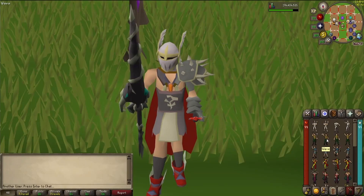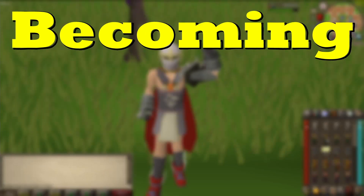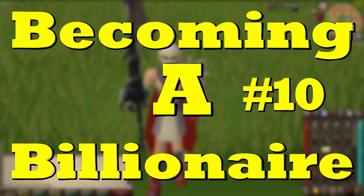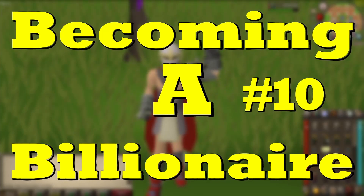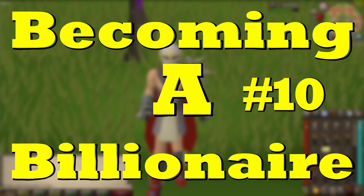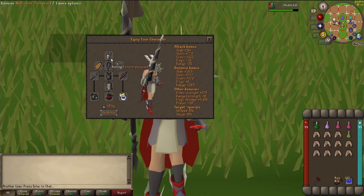Hello everyone, welcome back to another episode of Becoming a Billionaire. This is the 10th video in the series. If you watched my last video, you'll know I ended around 150 mil. You probably already know what I'm going to do from the title, so let's get started. Here's the gear I'm taking: a Neitiznot faceguard, amulet of torture, fire cape, Rada's blessing, dragon hunter lance, Bandos top and bottom, dragon defender.